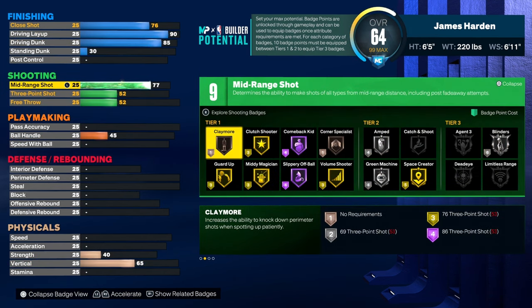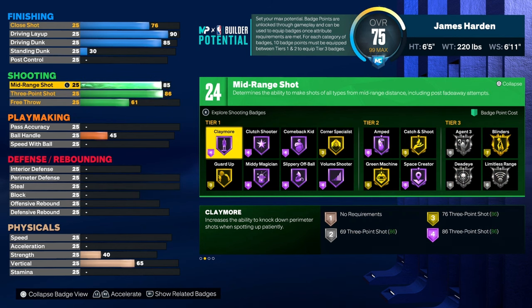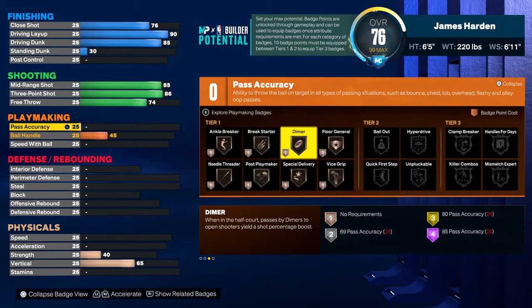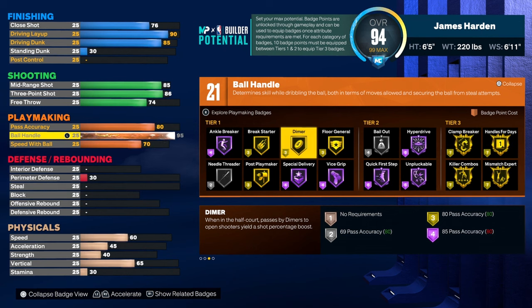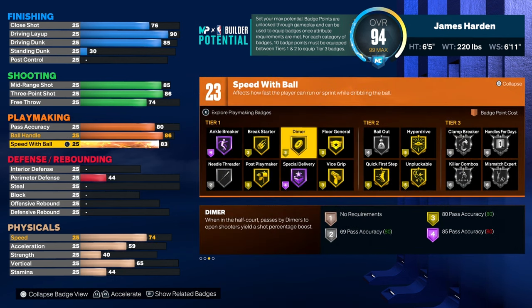You're going to have an 85 mid-range with an 86 three-pointer, and a 74 free throw. Pass accuracy is going to be an 80, and your ball handling is going to be an 86. Your speed with ball is at an 83 — he's not really that fast, so I got him an 83.